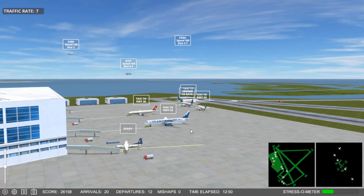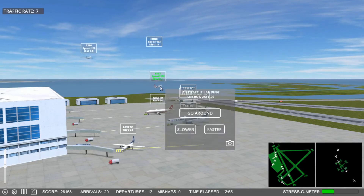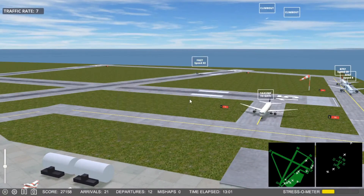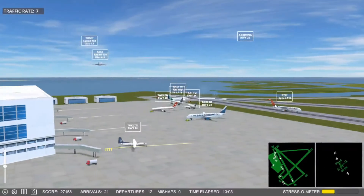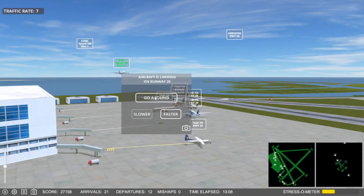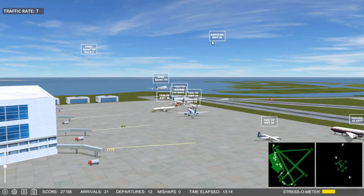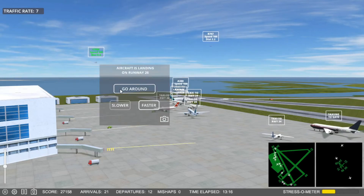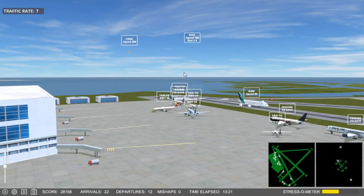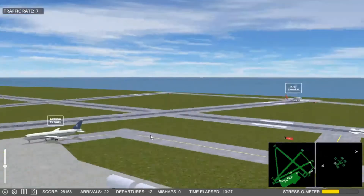Knight 9-1-7-7, slow down. Future Jet 5-5-5, request taxi. Steamer Flight 5-0-7, expedite off, runway 2-6. Future Jet 4-8-6, expedite off, runway 2-6. I can't bring that many at once — they're not going to clear the runway on time.